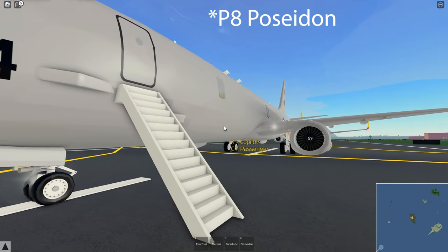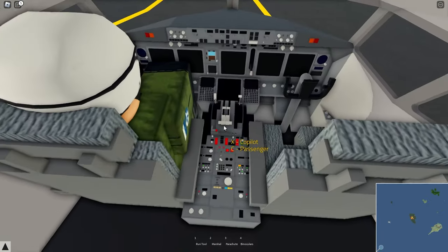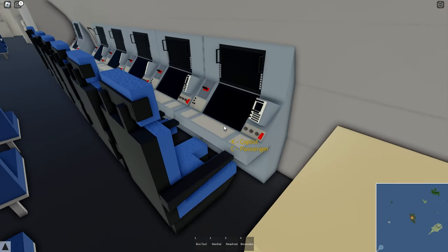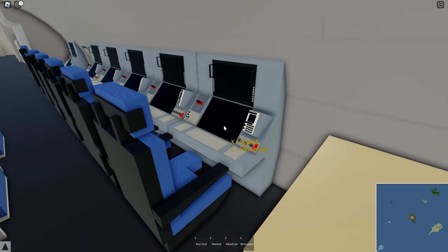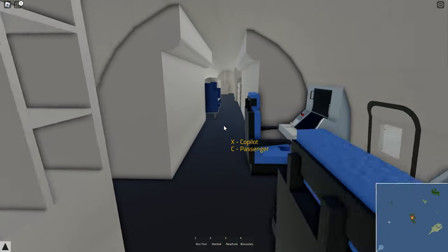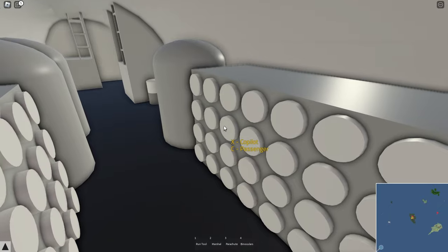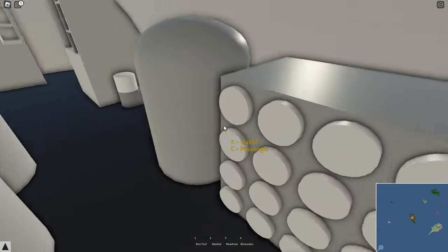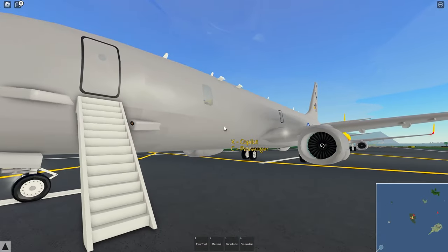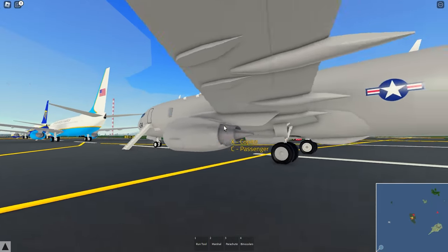Moving on to the P-8 Poseidon, part of the US Navy's fleet. Again, the air stairs — lovely and useful. Nothing really different up front, but back here it tells a whole different story. We've got a lot of communication equipment — lots of computers, monitors, and excess seating for crew. There's also a bunch of storage back here; not entirely sure what it is, but feel free to let me know in the comments. This aircraft is mainly for patrolling and reconnaissance, and you can see a couple of additions on the bottom and top as well.